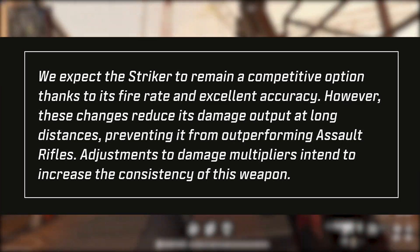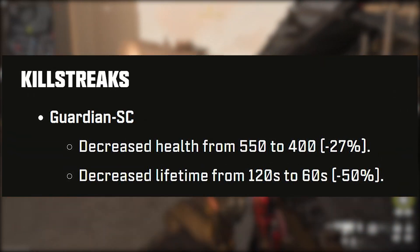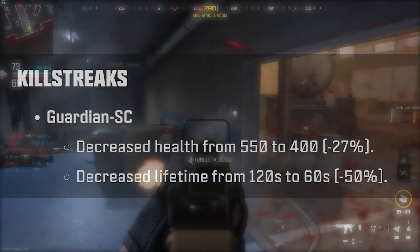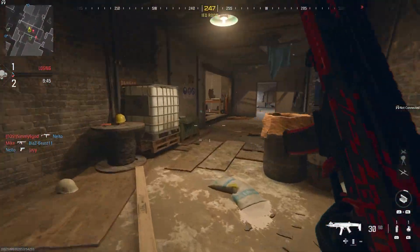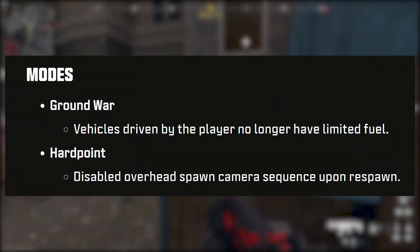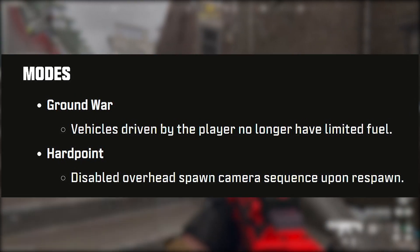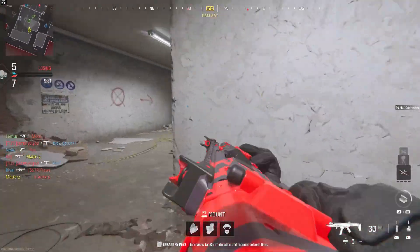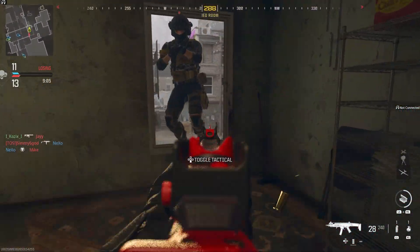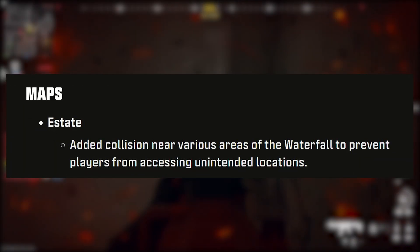For killstreaks, the Guardian got nerfed: health decreased from 550 to 400, and lifetime decreased from 120 seconds to 60 seconds — a 50% decrease. I didn't realize the Guardian was that overpowered, but I guess it needed a massive nerf. For modes, Ground War vehicles driven by the player no longer have limited fuel. Hardpoint has also disabled the overhead spawn camera sequence upon respawn, which is a W — I don't like that sequence, I just want to get right back into the game.